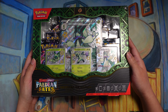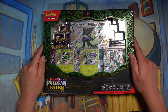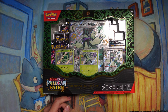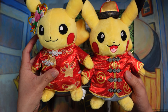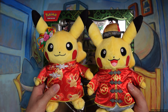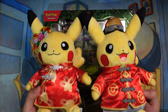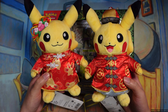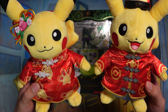As of recently we have the new Paldean Fates boxes, which is what we're going to be opening today. We have the Meowscarada, the Quaquaval, and the Skeledirge. We also got these new Pikachu Plus — the New Year's Pikachu they released, the female and male pair. Kayla really wanted it so we got both, and they arrived today.